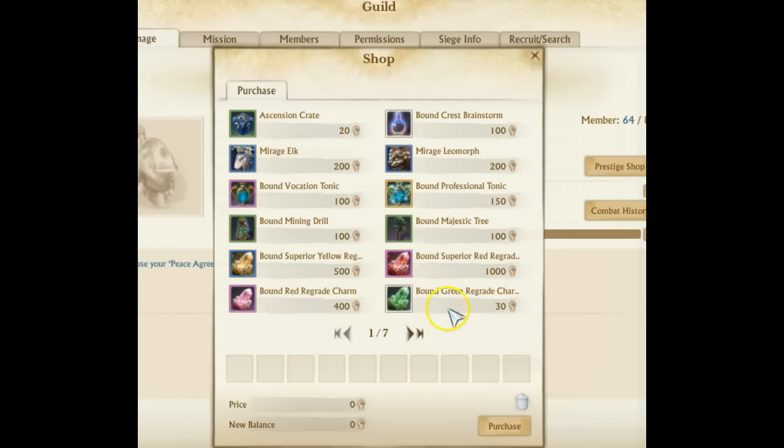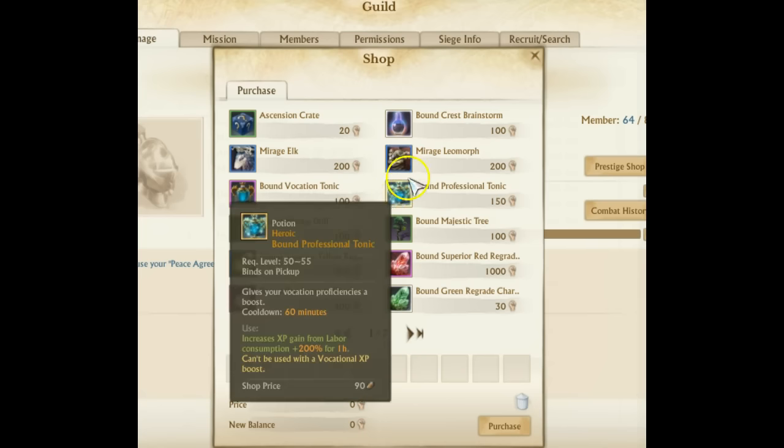You can buy all the regrade scrolls you want. You can buy bound superior red regrade for 1,000 prestige and bound red regrade for 400 prestige. Being able to earn in-game regrade charms is something that should have been in the game since the very beginning. No longer are the regrade charms bound to the cash shop — no longer are they only pay-to-win items. You can now earn them in game, so this is huge.